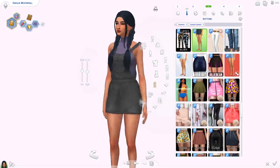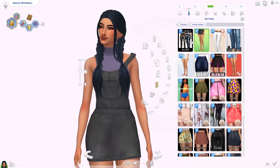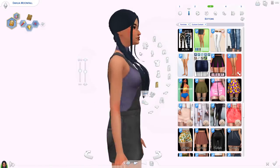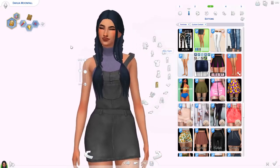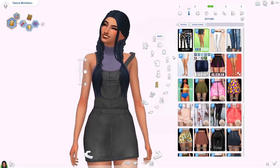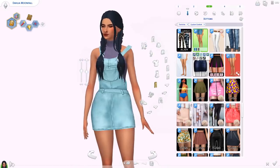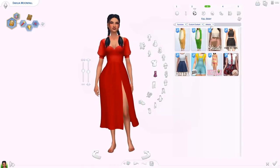Then the overall dress that I was talking about — it's in the bottoms category which is so useful. I think this is by Richport. It doesn't go with all tops since things might clip, so just make sure you find a flat simple top underneath — but with this one it goes perfectly. It comes in different denim swatches and your white and black.